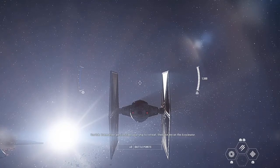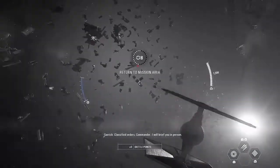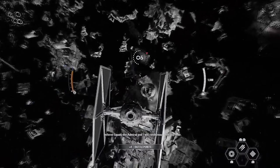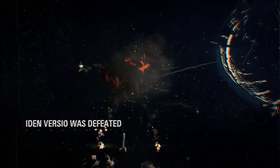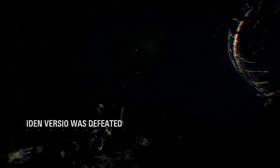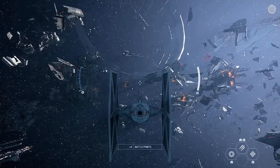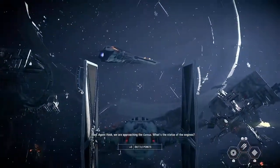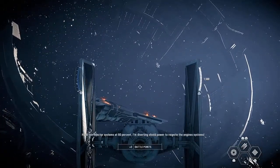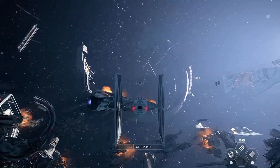Commander Versio, order your ship to retreat, then join me on the Eviscerator. Sir? Classified orders, Commander — I will brief you in person. Yes, Admiral. Inferno Squad, the Admiral and I will rendezvous with you later. Understood, Commander. Oh no, you're kidding me. No! Agent Hask, we're approaching the Corvus — what's the status on the engines? Ion injector systems at 60%. Well, at least we learned the combat, right?